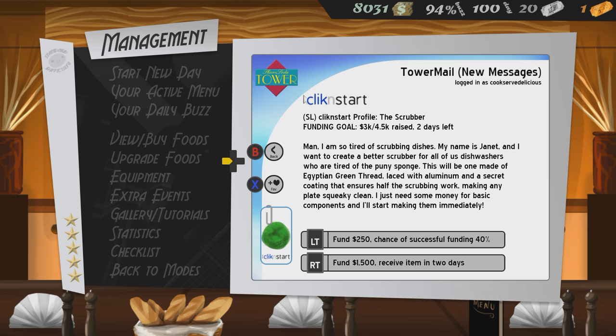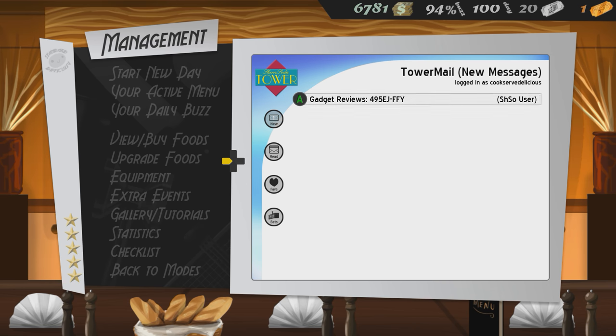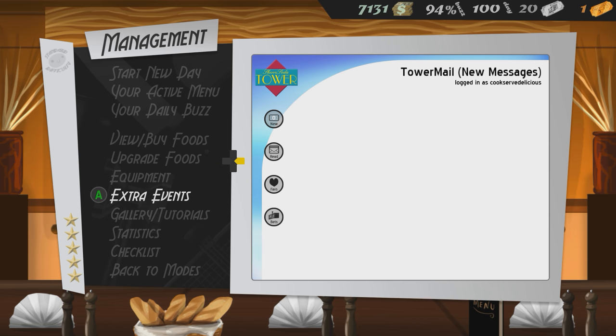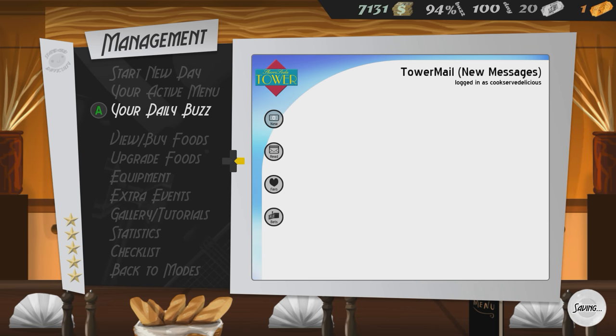You might also get a response on a dating program, and your date will come by one day asking for a certain kind of food. If you successfully serve them several times, you're rewarded with some unique kitchen tools like an automatic garbage disposer that reduces the number of times you need to do the garbage chore.